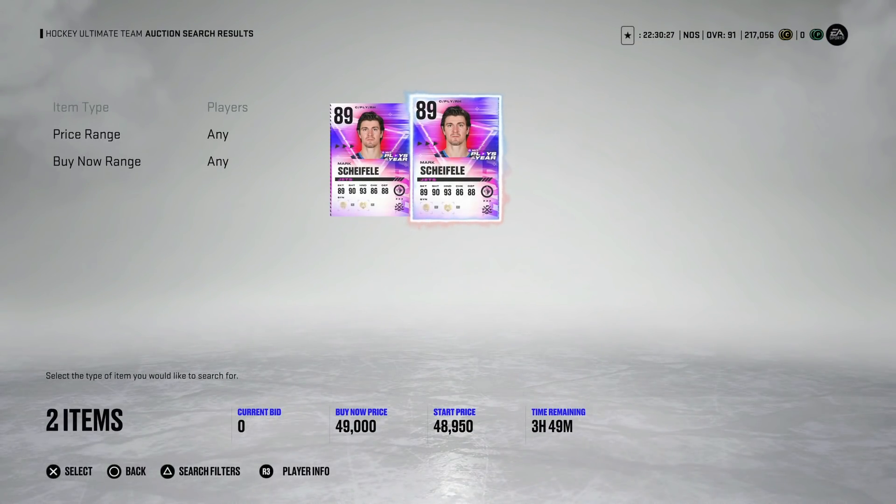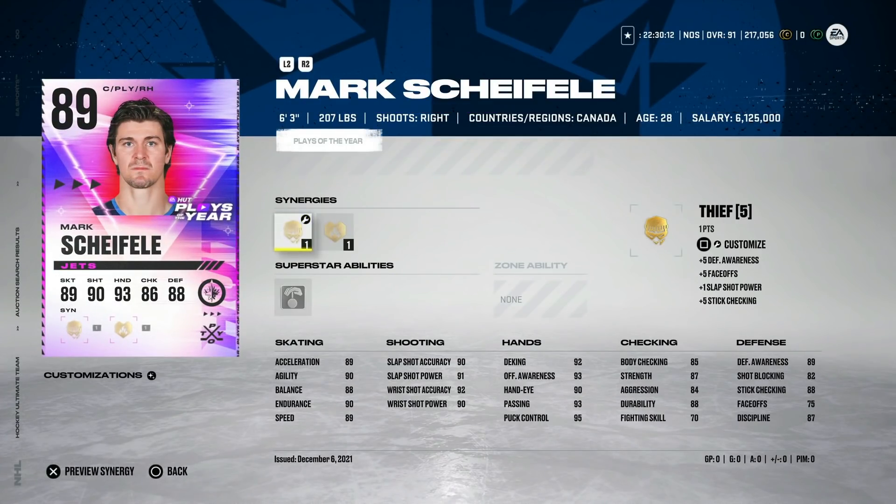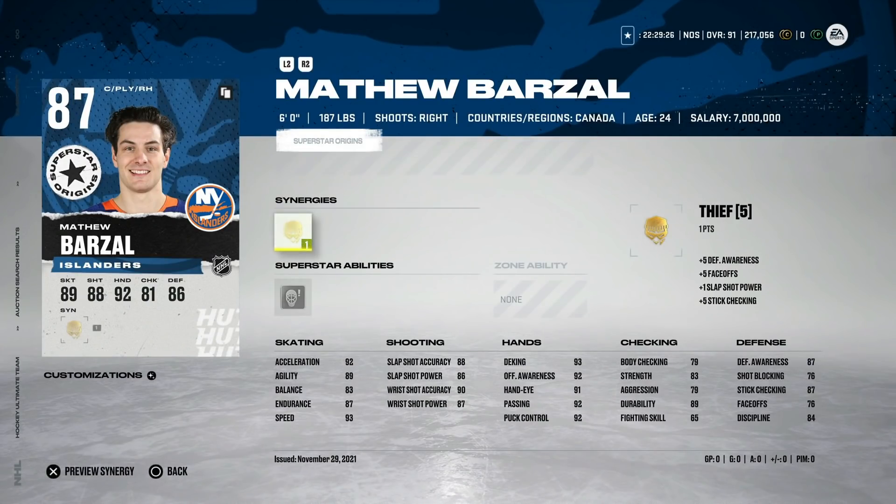Now I'm going to show you some cards under 50,000 coins, and as I said at the beginning, this is where you find value because 89 to 90 overall cards don't have as much of a floor yet. For 50,000 coins, Mark Scheifele is one of the most underrated HUT cards every year — I don't know if it's because he plays for the Jets, but everyone seems to forget about him. Six-foot-three with Thief, 89 speed, 89 acceleration, 90 shot, 90 hand stats — a fantastic centerman for 50k.